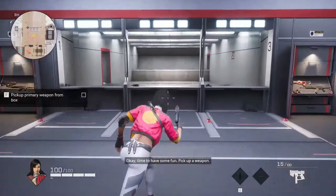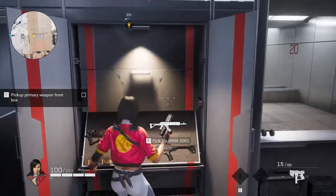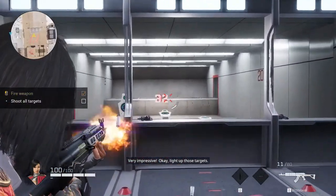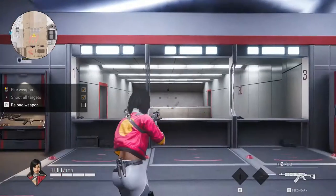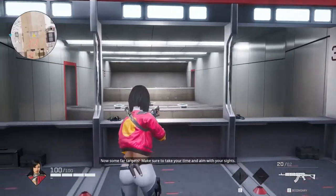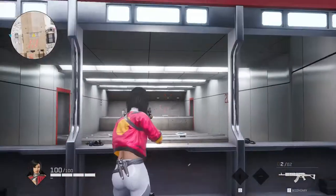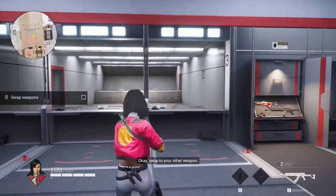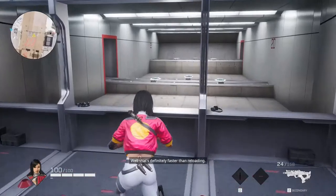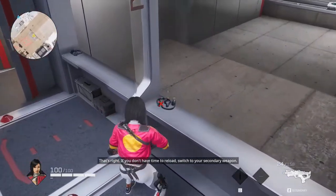Okay, time to have some fun — pick up a weapon. Very impressive, now light up those targets. Time to reload — what now? Now some fire targets — make sure to take your time and aim with your sights. Okay, swap to your other weapon. Oh, that's definitely faster than reloading. That's right — if you don't have time to reload, switch to your secondary weapon.